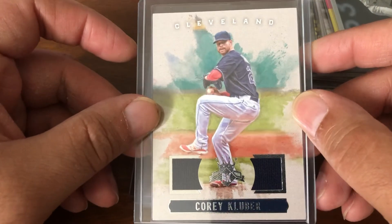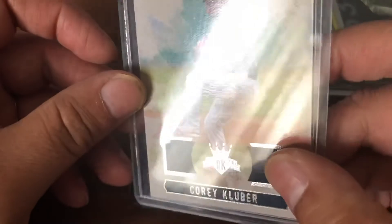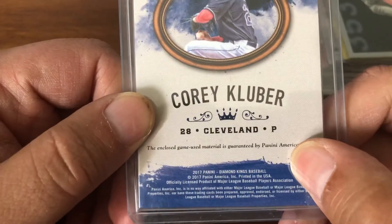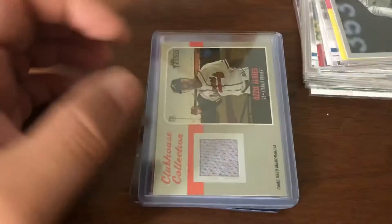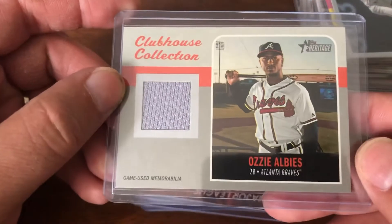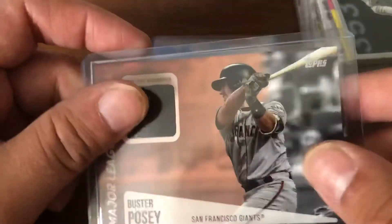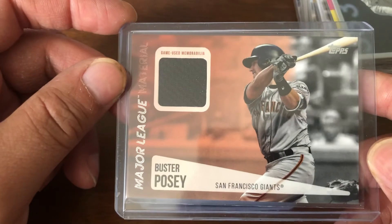Now we have the hits the rest of the way. First off, a Corey Kluber dual jersey from Diamond Kings — this is 2017. Then an Ozzie Albies jersey from last year's Heritage, and a Buster Posey jersey from last year's Topps.